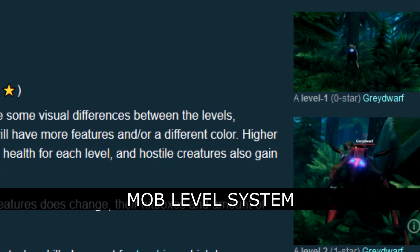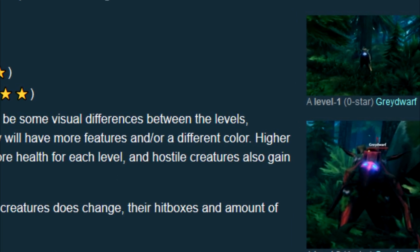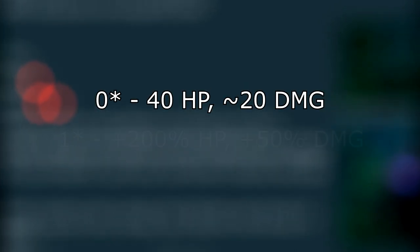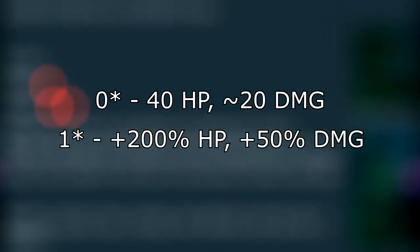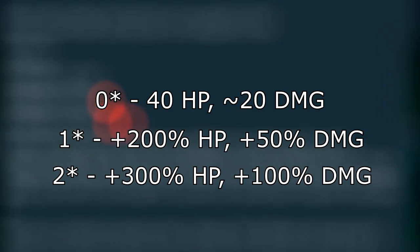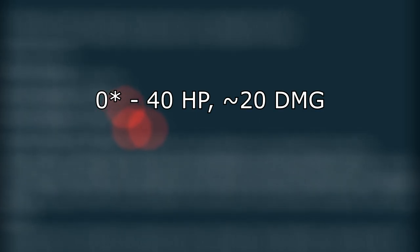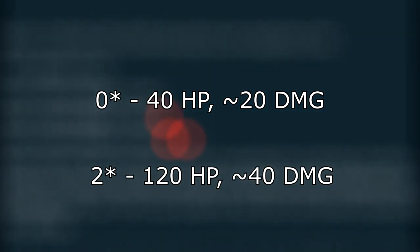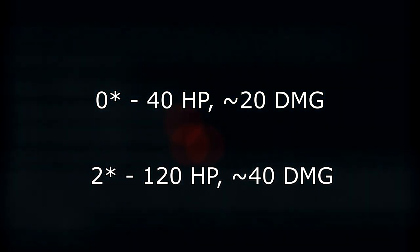Most regular enemies may appear in an advanced form marked by stars next to their health bar. No stars means normal stats. One star means 200% of normal HP and 50% more damage, while 2 stars means 300% of normal HP with 100% more damage. For example, a Skeleton with a bow has 40 HP and deals 20 pierce damage at 0 stars, but its 2-star equivalent is going to have 120 HP and is able to deal 40 pierce damage per hit.